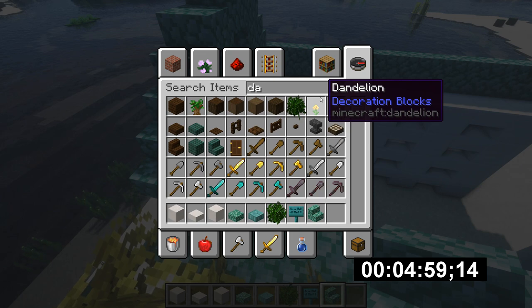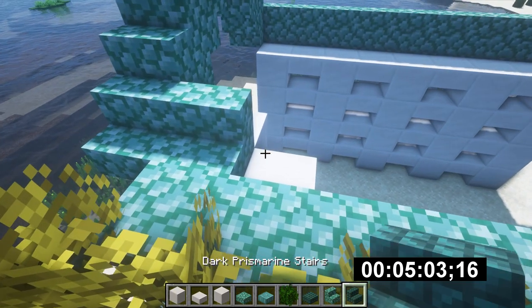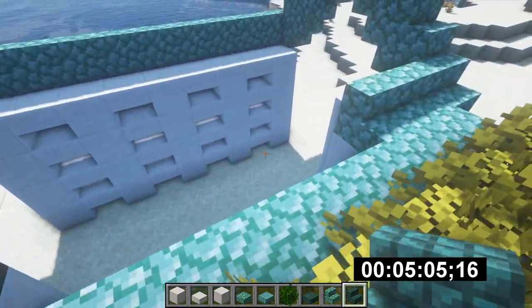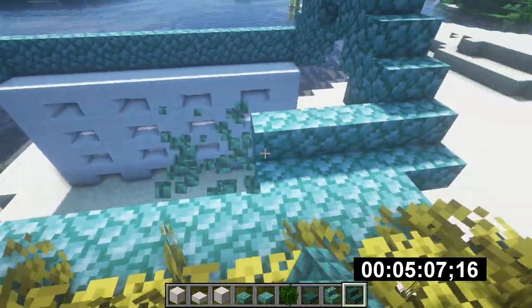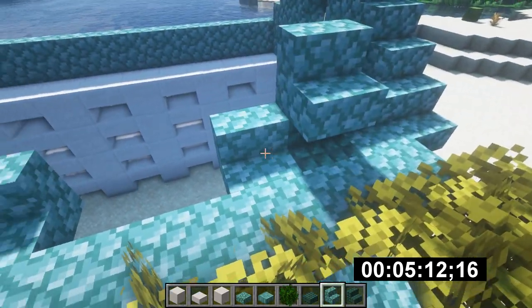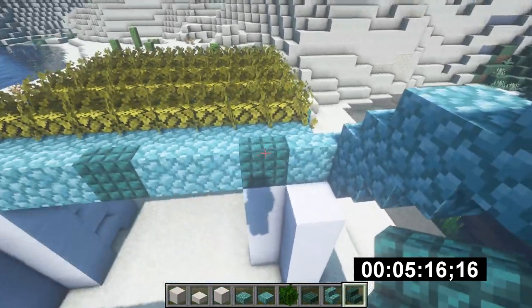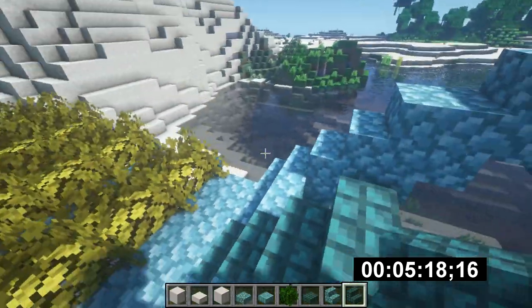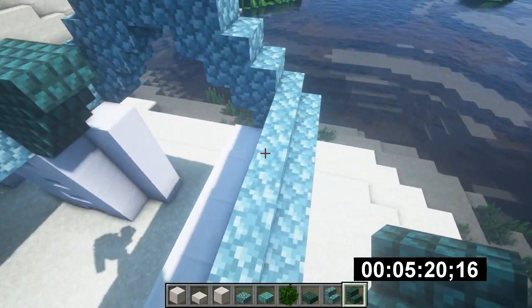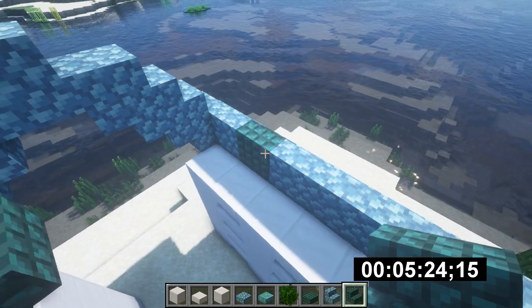I do actually want to get the dark prismarine in here and see if we can create a nice pattern. So every couple of blocks — two, then one, two, one, two — and then we have dark in the middle here. That could give us a nice little bit of texture on this side, and we'll copy on the other side. Five minutes in.